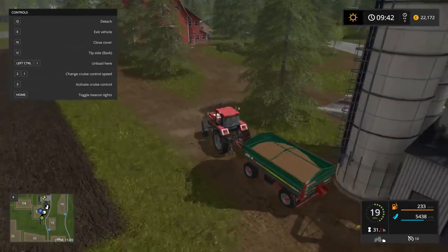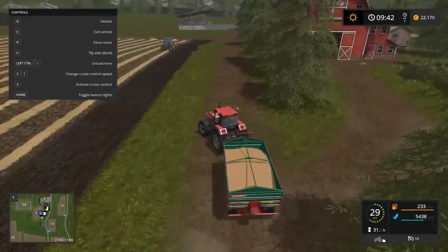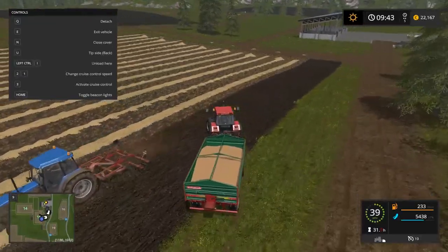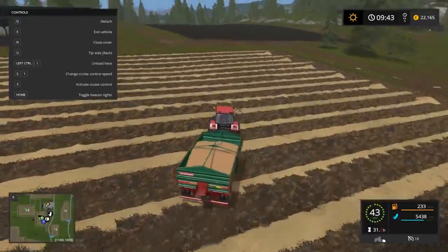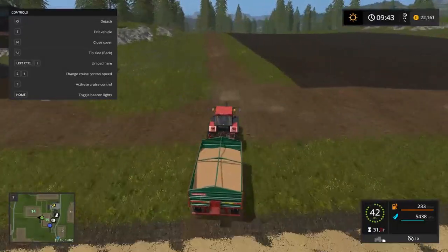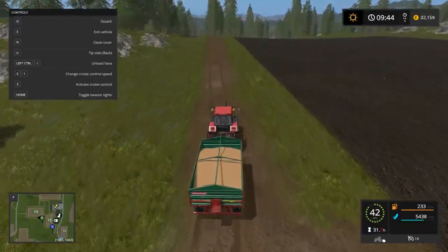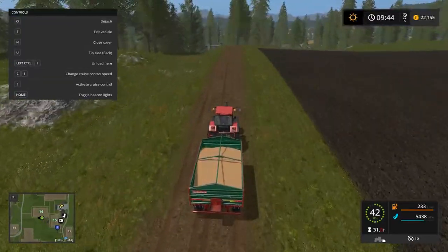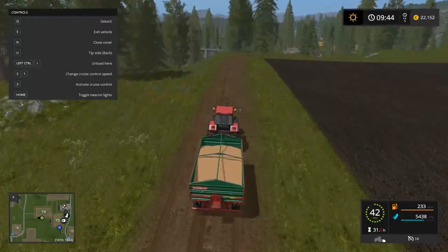5,000. Good. We'll get this over to the other area that we wanted to go. He's doing a very good job at clearing that field. And once we get over there, we could go and sell this and hopefully get a semi-decent profit. I think we're going to buy something to haul some logs because we might try and chop down some trees.